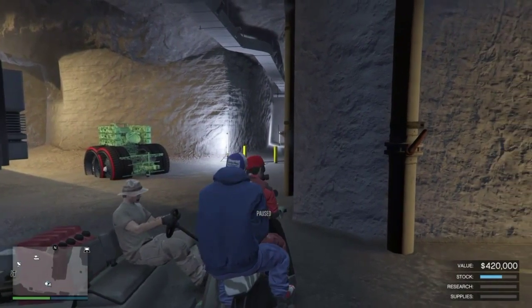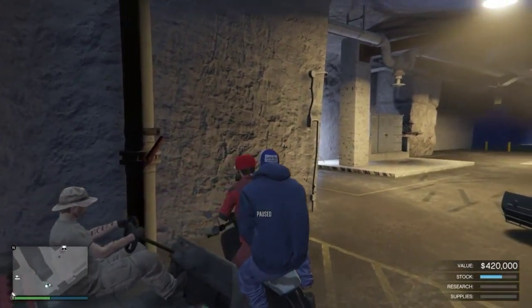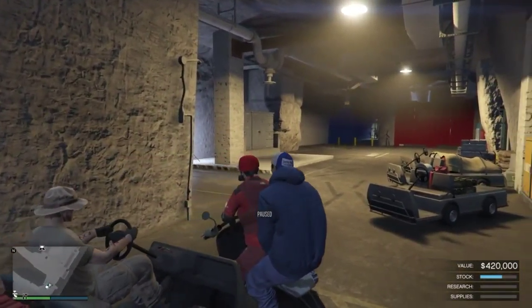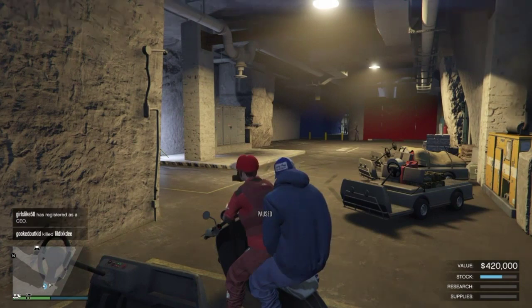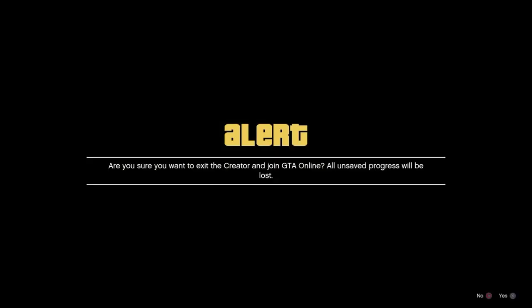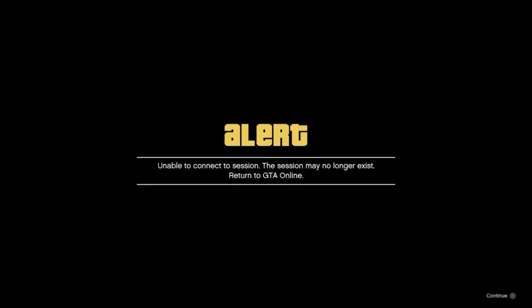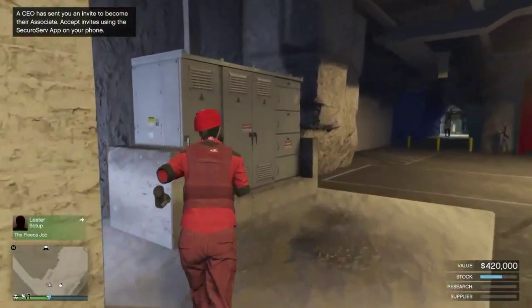Once he starts up a job, you're going to join him and get on the first alert and wait there. Once you're on the first alert, tell him to back out. When he backs out and he's walking around in the bunker, he'll tell you to accept the alerts. Once you accept the alerts, you should get 'unable to connect to session' and you will not go up in the clouds — that is exactly what you want.